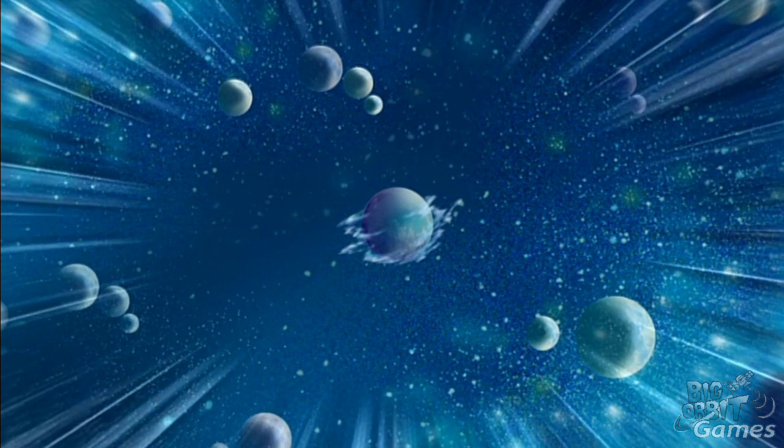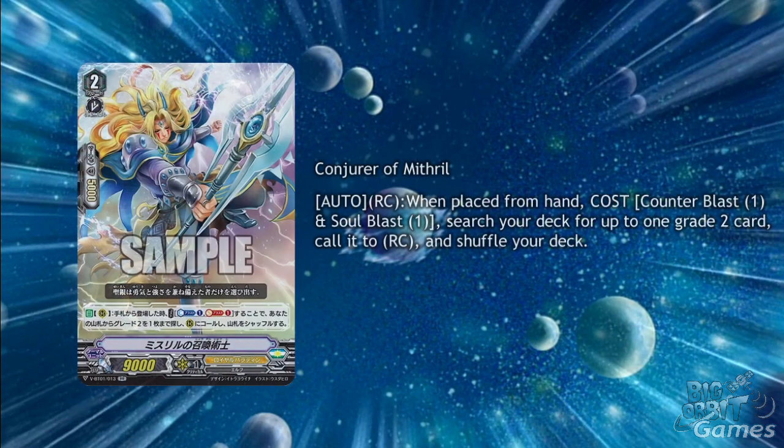We have support for all four of the clans in the first booster today. Starting off we have Royal Paladin's Conjurer of Mithril. He is a Grade 2 with Auto Rearguard Circle when placed from hand, cost Counterblast 1 and Soulblast 1. Search your deck for one Grade 2 and call it to Rearguard Circle and shuffle your deck. This is generally a pretty good and flexible skill, though the Soulblast will hurt if you're using it in a Soulsaver deck.